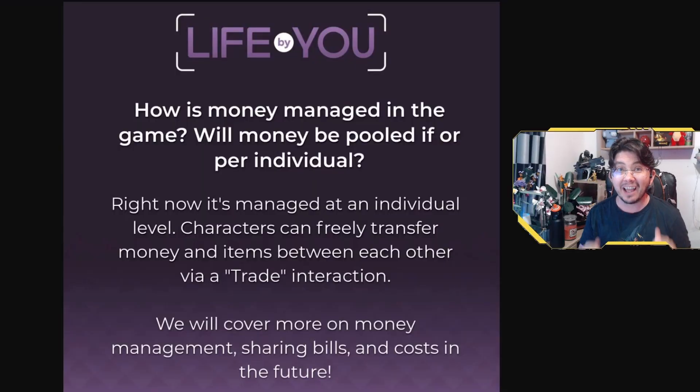One of the biggest changes in Life by You is the way household management works. In The Sims 4, all funds are shared by the entire household, which can be a bit restrictive, especially if you want to create different characters with different goals and ambitions, or if you want a child to have a savings account they can use when they leave. In Life by You, each human will have their own individual funds. This means you can have a stay-at-home parent who manages the household budget while their spouse works full-time, a group of roommates who each contribute to rent and utilities, or a family where children get pocket money each week — and a child can save up for a computer or a new bike.